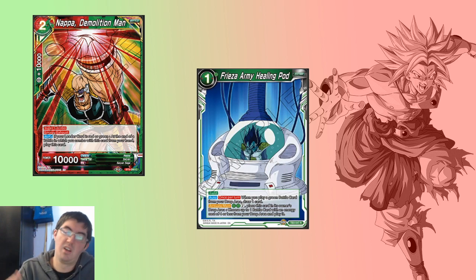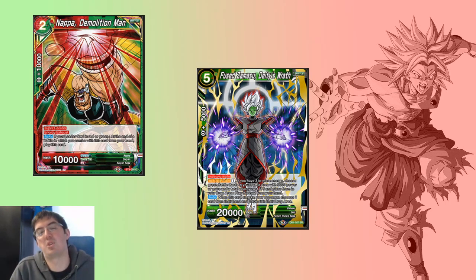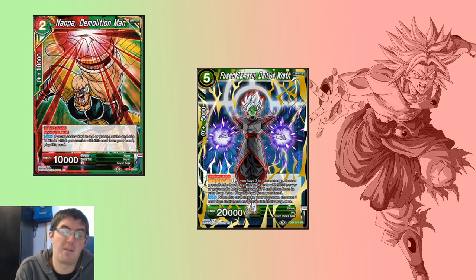Speaking of insane value — Freeza Army Healing Pod, got to talk about it. As of the filming of this video, the ruling on Freeza Army Healing Pod and comboing cards is that this Nappa will go from the combo area to the drop, because cards in the combo area go to the drop at the end of the combo step, but then Nappa triggers in your drop and comes back into play. That means it is a green battle card played from your drop area, so you get to draw a card. As if Surge Broly didn't need to draw more cards — this interaction will let you draw even more and push it to the limit. Nappa Demolition Man can also be used with Fused Zamasu Deity's Wrath: play Goku Black for two, he is a three drop, Nappa is a two drop — boom, instant five drop.